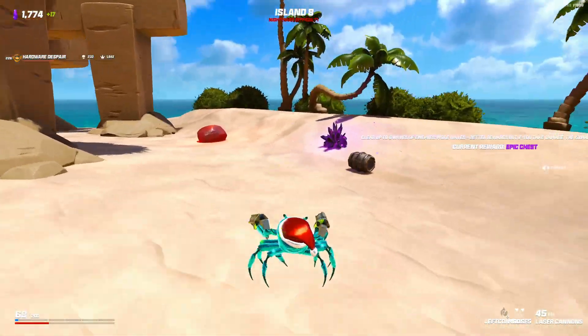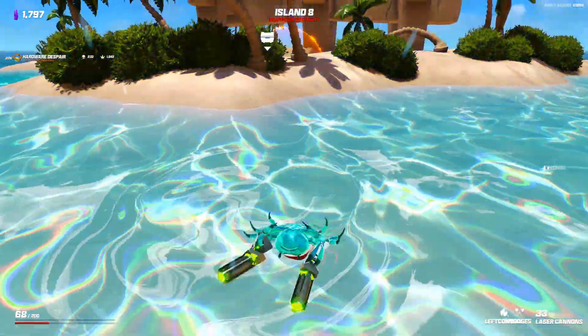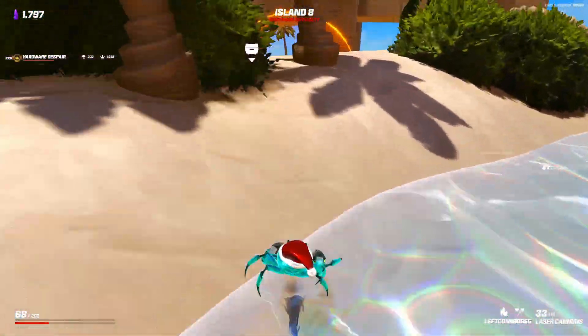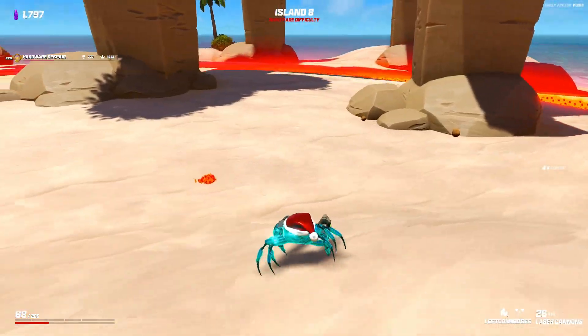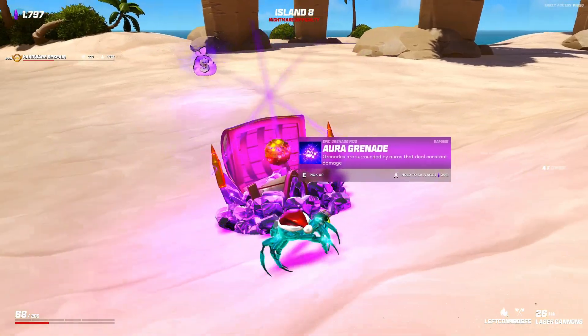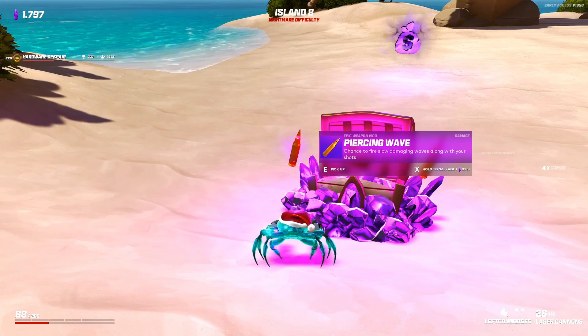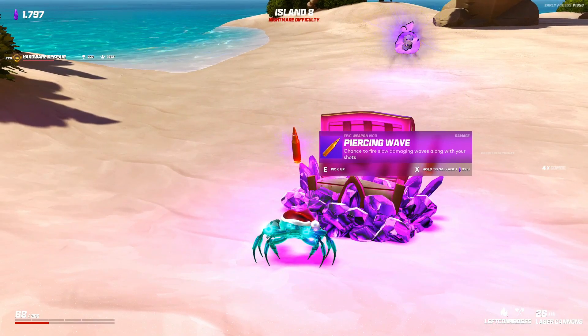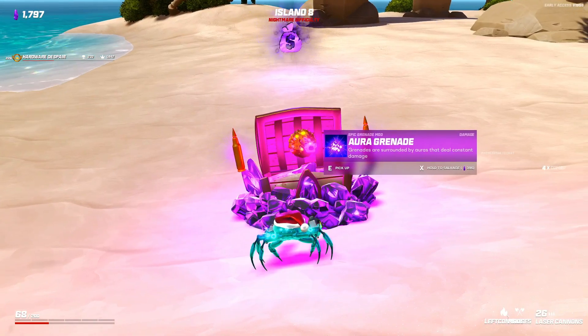There's a little fire crab after us - he's gonna be a hard one to get rid of. I hit myself again - you've gotta watch those exploding rocks. I'm pretty sure that's what happened - correct me in the comments. That's all right, we got a better reward this time. Aura grenades - chance to fire slow damaging waves along with your shots. Aura grenade - grenades are surrounded by ores to deal constant damage. That's good.